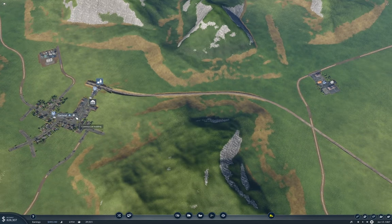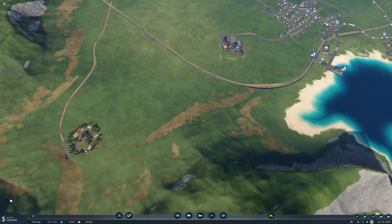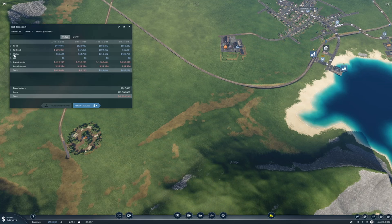We're up to 680K now. The ships are paying off nicely. Water transport earned 430K to 800K in one year. Water and road is making us money; rail is kind of a wash—a slight net positive, but still a wash. We almost made a million last period.